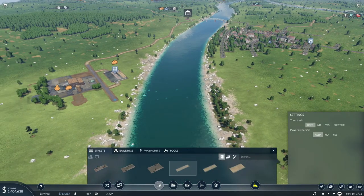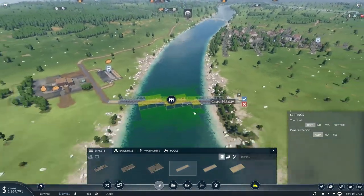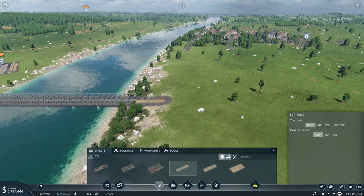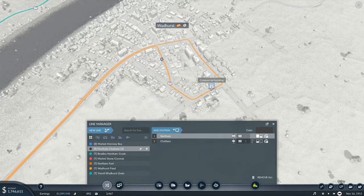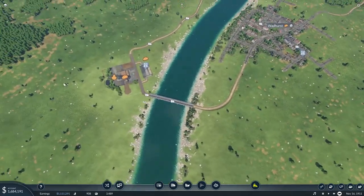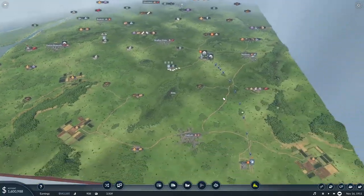I'm just going to use the standard dirt road and bring this across. I would think about raising it but there's nothing further on this map, so I don't think that's necessary in this instance. I'll just go ahead and connect this up - and the line shifted right away because it knew this was just a better route. I'll have them come down this road instead, so I'll go ahead and delete that. Yeah, it does it automatically. I think that is going to fix our problem and start making money - not great money, but making money for sure.